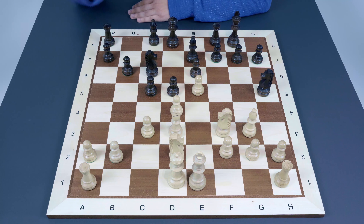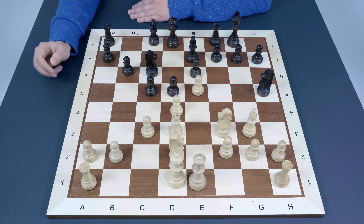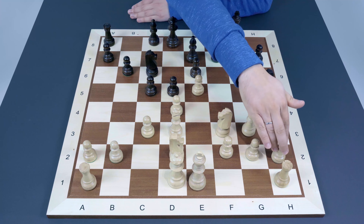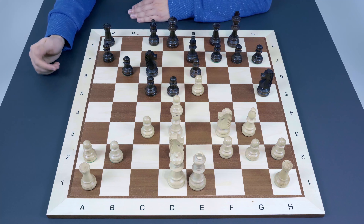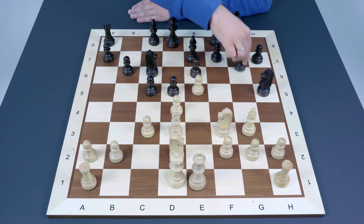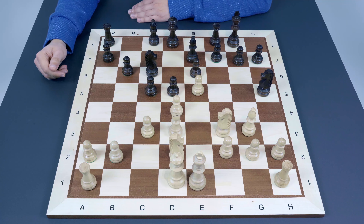Right now Nxg3 is not good because after hxg3 the h-file opens with no defender of h7, so White gets an easy attack. But Black keeps the knight on h5 until it's good to capture — the bishop on g3 has no moves. Whenever White tries something like moving the h-pawn, Black is ready to take because then the h-file remains closed. Black can also protect the knight with g6. It looks non-standard but is absolutely playable. After Nh5, White has two interesting options.